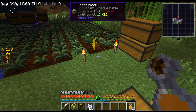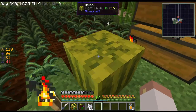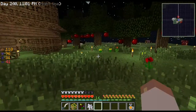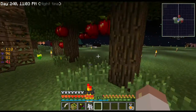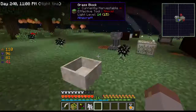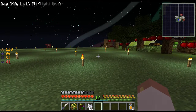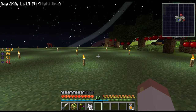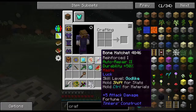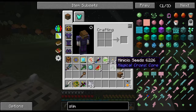That didn't take very long — it wasn't instantaneous like it sometimes is, but I got it pretty quickly. So we've got the melon. I'm just hoping the blue slimeball works because if not I don't know how I'm going to get slime. I'm getting those weird blue slimes in the deep dark — I'm not getting green slimes. I haven't seen a green slime, and I don't know... there's got to be a way to get slime.